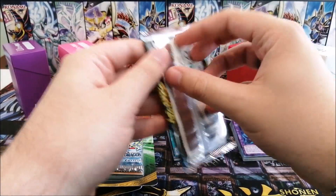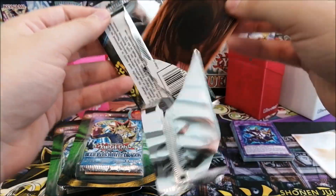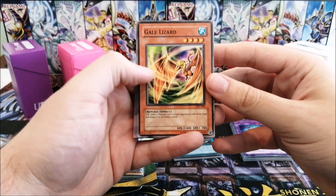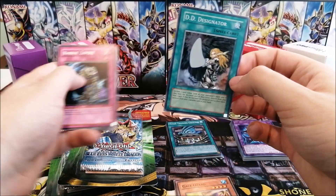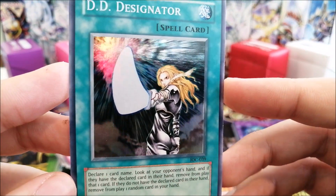There we go with our Invasion of Chaos. Lots of great cards can be pulled from this set. Hopefully we'll get one. Gale Lizard — very cool. Witch, Hero, D.D. Designator. We have a super, guys — we have a super!